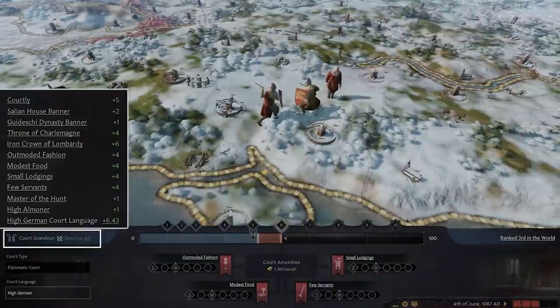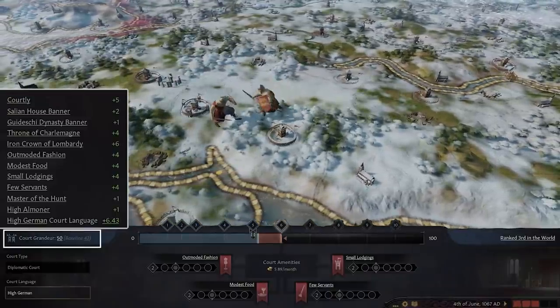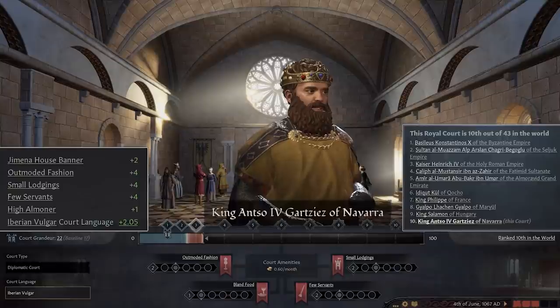The expectation of how luxurious your court should be is defined by grandeur expectations. If you come from a small kingdom, the baseline of your court's grandeur expectations will not be much. As your realm grows, however, so does this expectation. After all, it wouldn't be proper for a flourishing ruler to leave his petitioners in squalor.